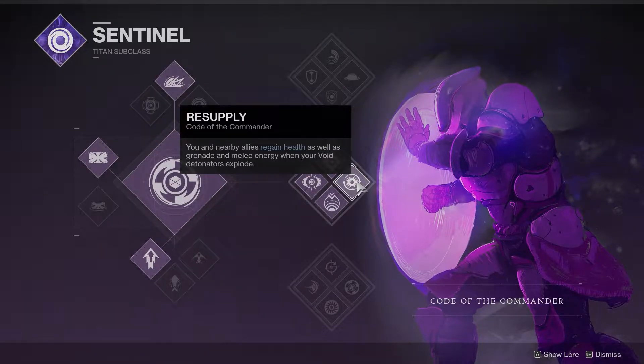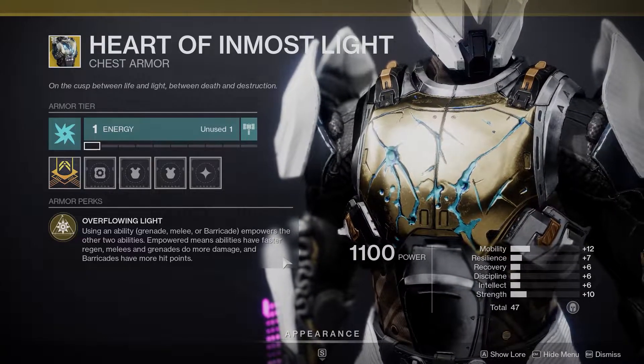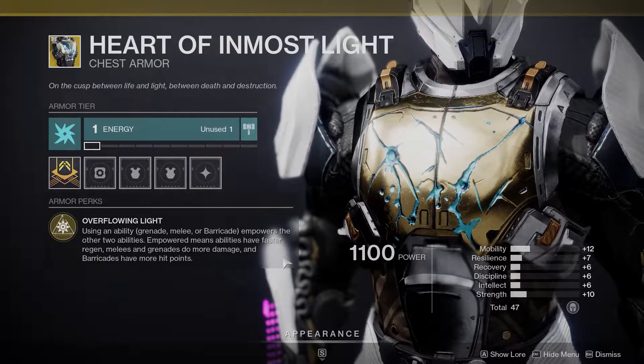The Resupply ability on the tree regains health, grenade, and melee energy for not only you but any allies near you, no matter how far you are from the explosions — which can lead to keeping your whole fireteam alive while clearing a room with a single punch. As for Heart of Inmost Light, using any ability — grenade, melee, or barricade — empowers the other two. Empowered means faster regen, melee and grenades deal more damage, and barricades have more health. All of that stacked together can lead to your abilities being back in seconds, as opposed to the full cooldown shown on your character menu.